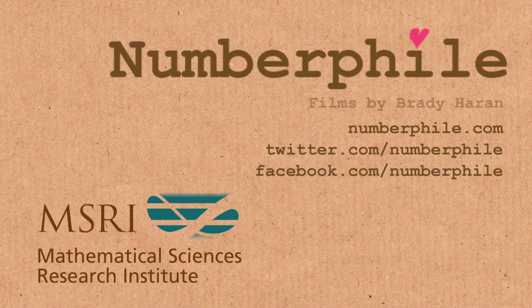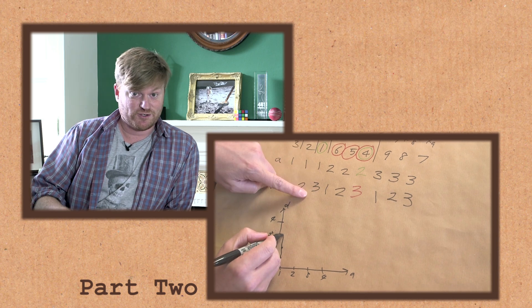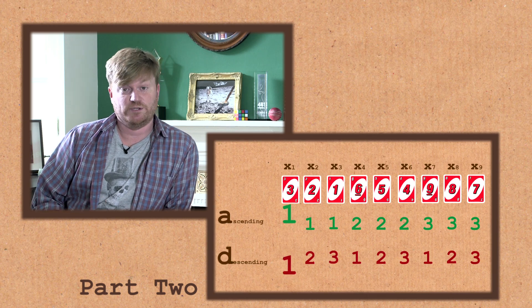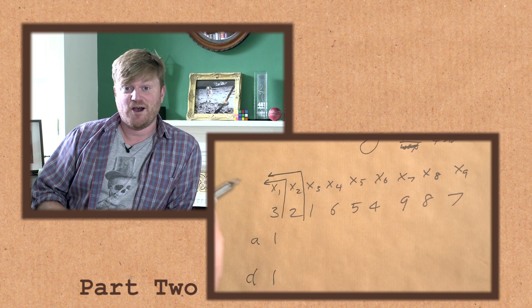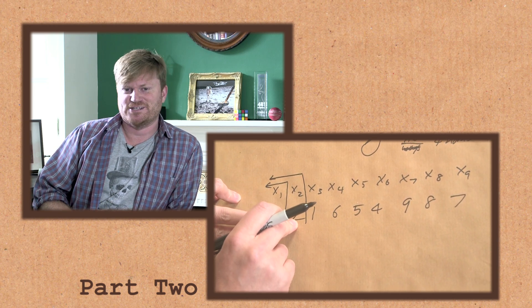There's a second video in which Simon explains all the mathematics behind what's going on. There'll be a link in the description and on the screen — it's about eight or nine minutes long. And if you'd like to see my really embarrassing attempt at arranging the cards, which cost me 20 pounds, have a look in the video description and I'll explain how you can see it.